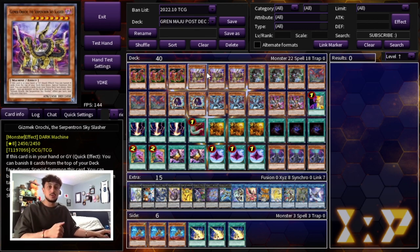We're playing three Gizmecha Orochi. Orochi does multiple things for you — it summons itself from the graveyard or your hand, it banishes cards for you which is great for Grand Maju, and it can also banish cards from your extra deck to pop cards your opponent controls. Gizmecha Orochi is just a really powerful card for this deck, and its level 8 status is also relevant, which I'll get into later.